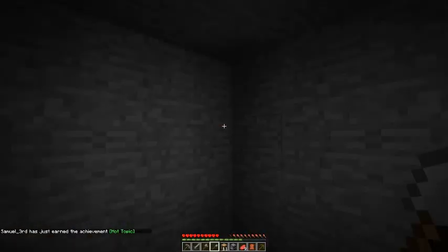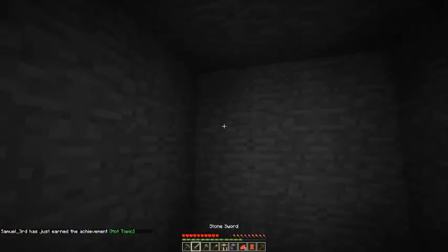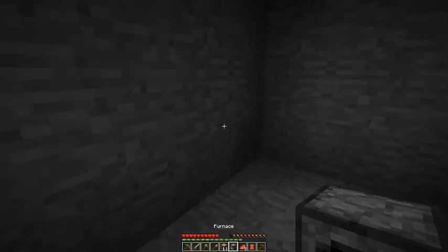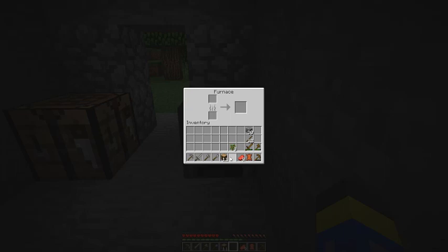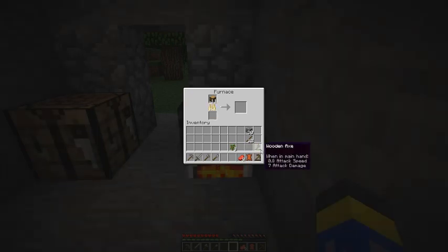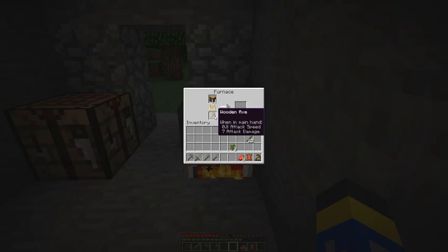There are two ways to get fuel sources. One, you can find coal by mining, which we haven't found yet. Or you can throw oak wood in here — any kind of fuel source like a wooden sword or wooden axe — and it'll burn down to charcoal. These wood items will only burn one block each, while charcoal and regular coal both do eight blocks per piece.